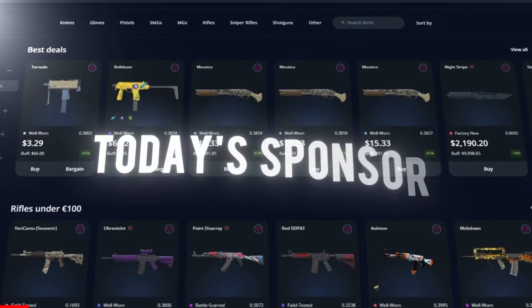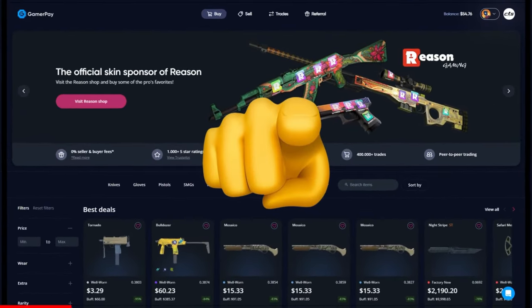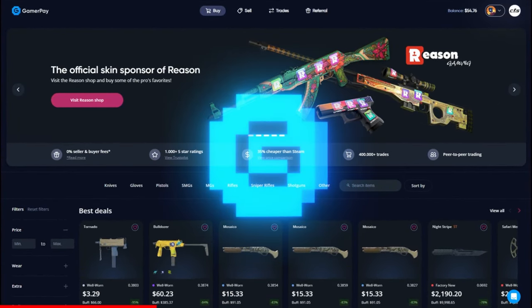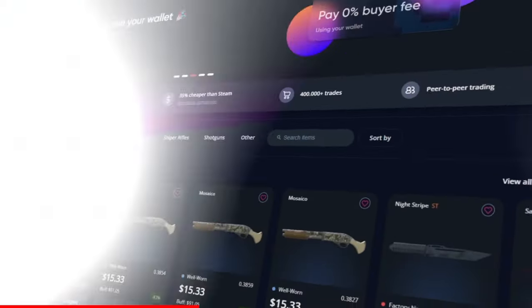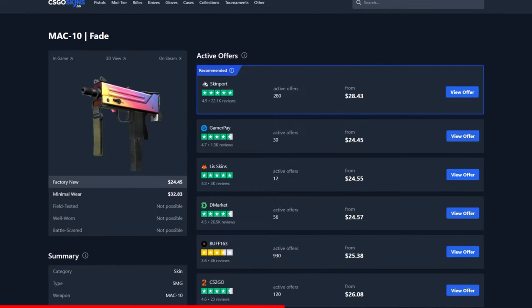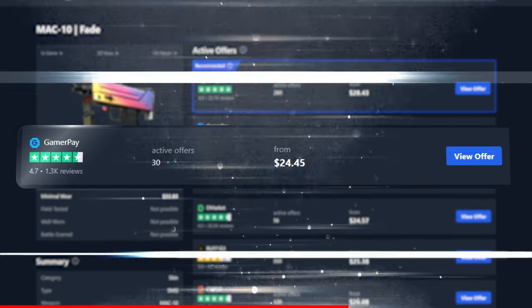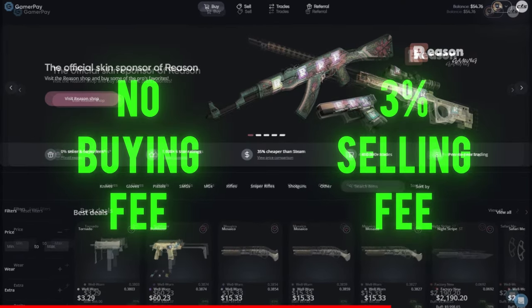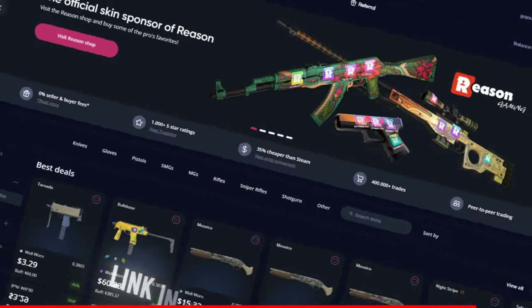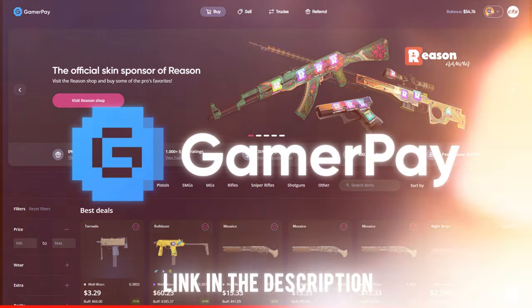Today's sponsor GamerPay wants to give you a free 5 euros on your first 50 euro deposit. GamerPay is an extremely trustworthy peer-to-peer skin trading website where you can find some of the cheapest CS2 skins on the market. For example, the cheapest MAC-10 Fade is currently on GamerPay. They have no buying fee and only a small 3% selling fee, and you can even sell your skins on a trade lock. Click the link in the description to claim your free 5 euros today!